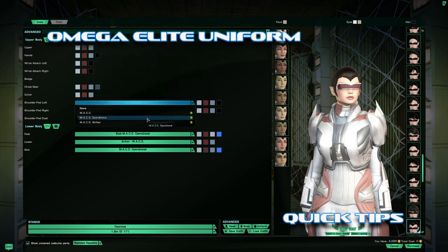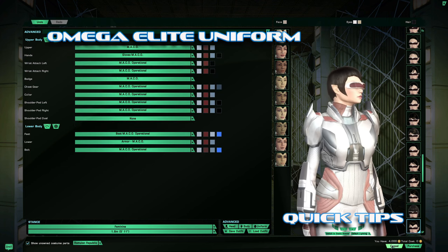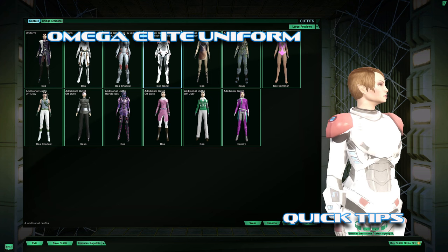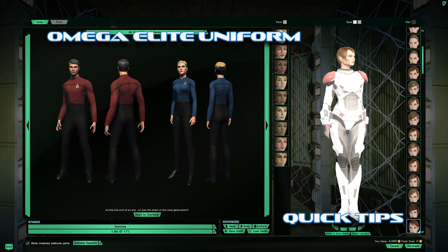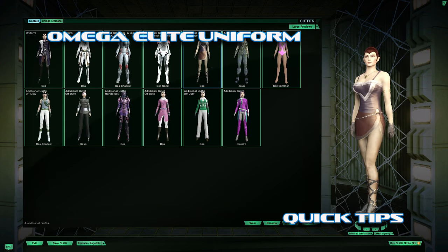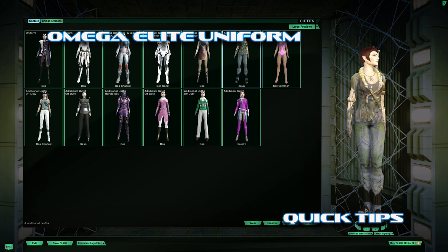You no longer have to do the elite runs to be able to get this uniform. Just a quick look ahead at a couple of the unlocks that you get through reputation. There's plenty of free outfits in the game — you don't have to grind for them or open lock boxes. You mix and match pieces to make it look hot, and this one you get for totally free.